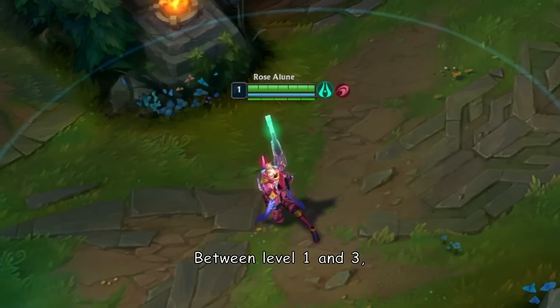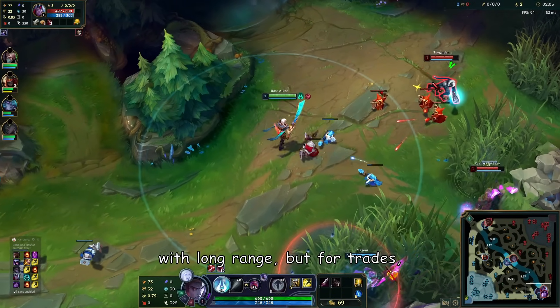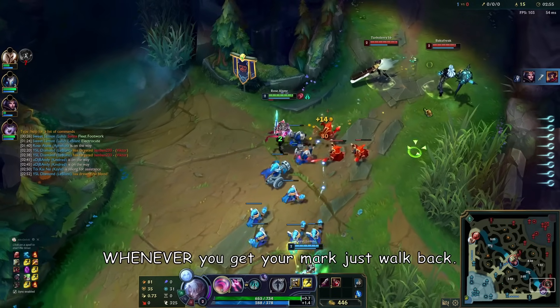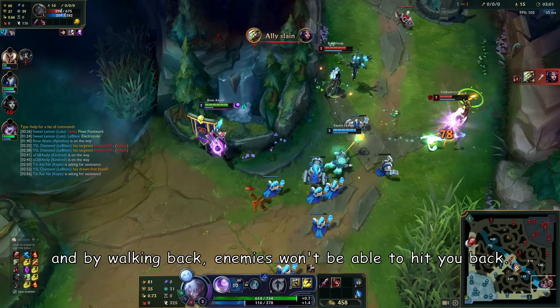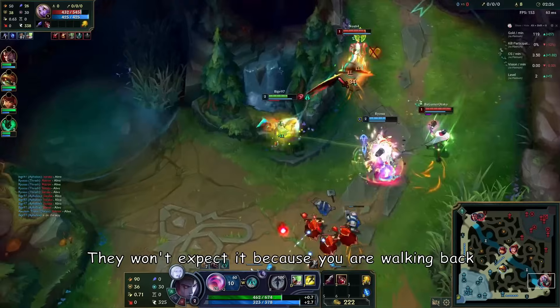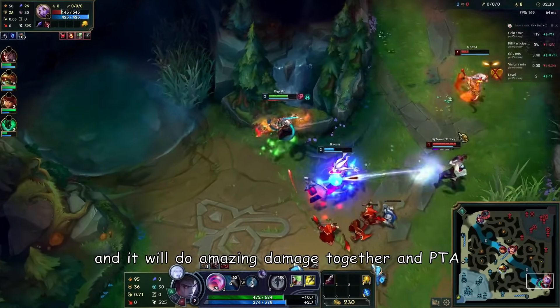At level 1 to 3 you will have Calibrum and Severum. You can auto attack with Calibrum's long range for trades. Try to start with Severum Q and when you get your mark, walk back — your mark range is very long and enemies won't be able to hit you back. The moment you use your mark, swap to Calibrum and use your Q. The enemy won't expect it because you're walking away, and it will do amazing damage together with Press the Attack.